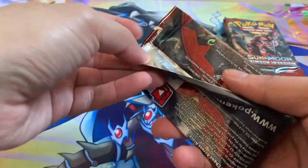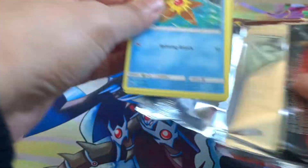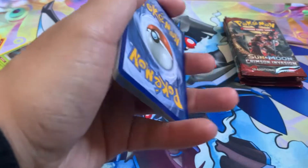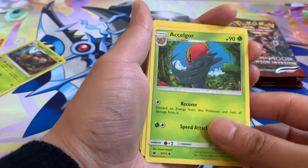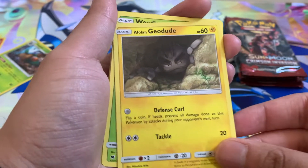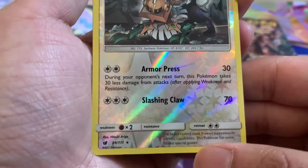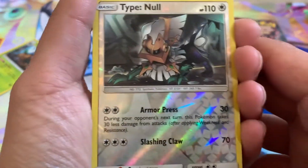Next up, my favorite Ultra Beast: Buzzwole — look how jacked he is. Code card. It's so weird, sometimes code cards are face up and sometimes face down. A Lightning Energy, Accelgor, Diggersby, Countercatcher, Staryu, Ghastly, Aeron, Alolan Geodude, Weedle. Oh, a Type Null Reverse — that's a Reverse Rare, nice. And a Red of Steel as a Rare — yeah, this is actually really nice.